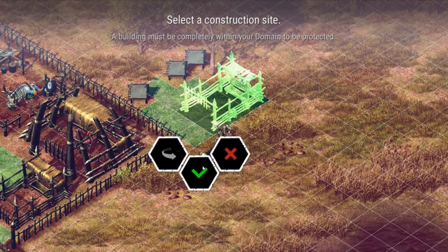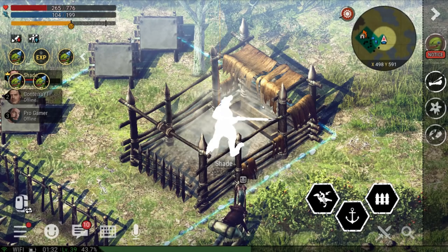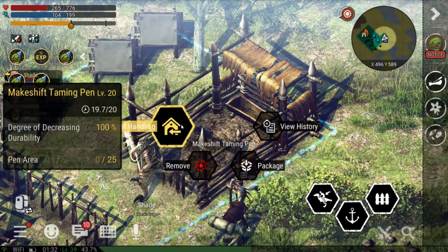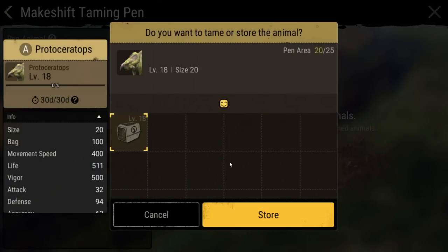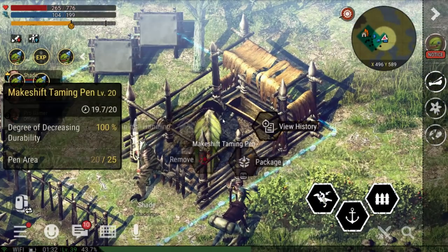Constructing a new taming pen on your island will have some benefits, chief among them being able to tame multiple creatures at once. However, if you relocate to a clan base or a civilized island domain, you will need to build yourself a new taming pen. That will require two wooden planks, two nails, and three straps, and it will also take 30 minutes to complete.